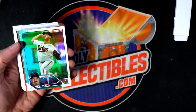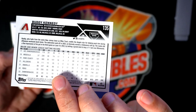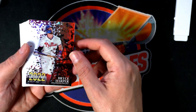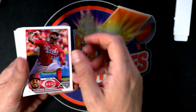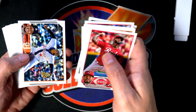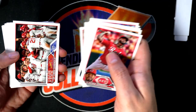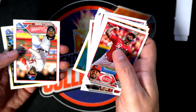Nice — Hunter Brown. Mike Trout, a foil — nice rookie card there. Buddy Kennedy parallel rookie card. Bryce Harper, Francisco Lindor. Neil Cruz, Future Stars.